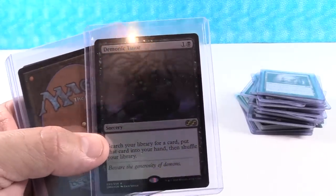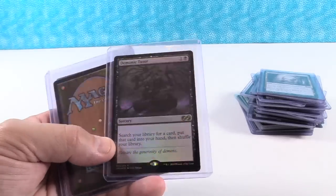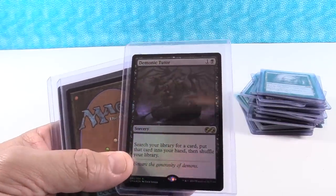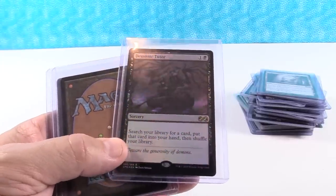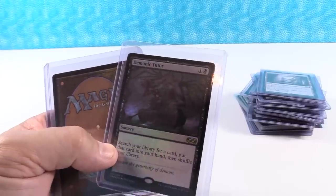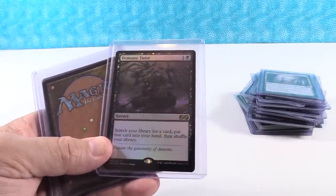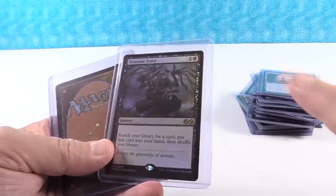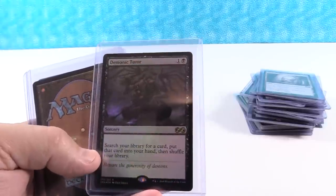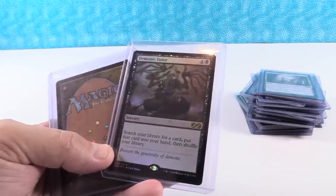Demonic Tutor — $25 for the regular version, about $60 for the foil, and $150 for the box topper. Another card with tremendously low supply comparatively, because as people crack these open, they go straight into decks — nobody is running to trade away their Demonic Tutors. The stores are going to run out and have to find more; these are going to be hot buy-list cards. I think this goes to $35. Demonic Tutor was about $50 before Ultimate Masters. I love the foil version and the box topper, and I think the box topper also gets to $200.